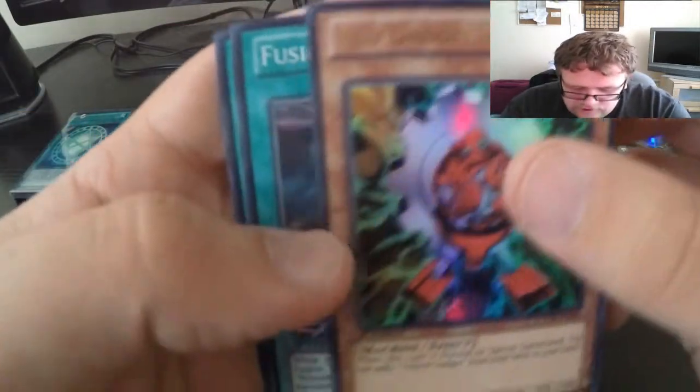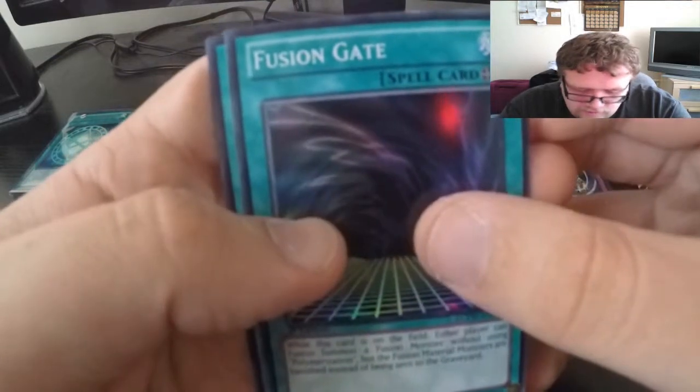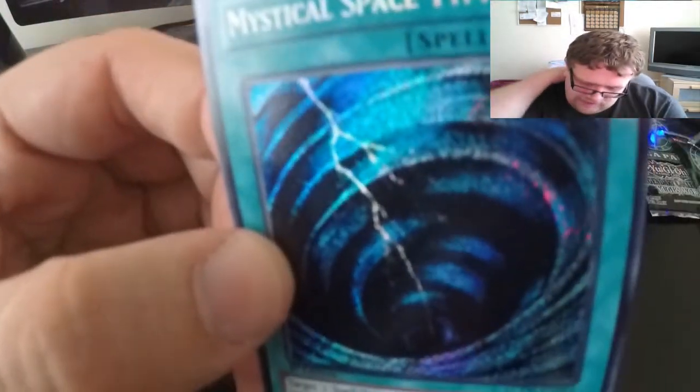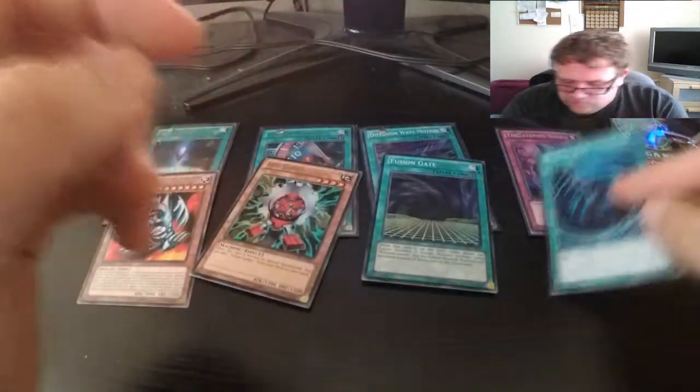Blue-Eyes Toon Dragon for our rare. For our ultra rare we have Rare Gadget — very nice. A super rare Fusion Gate there. Cardinal Hunter as our secret rare, and Mystical Space Typhoon — very nice.